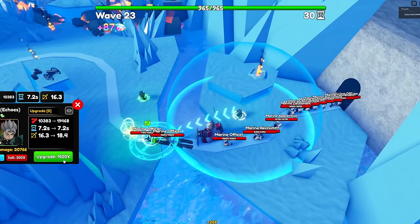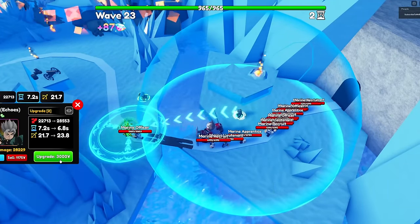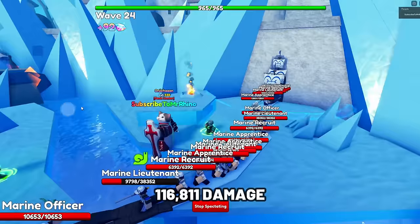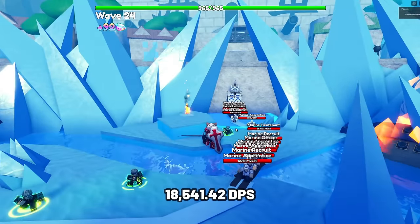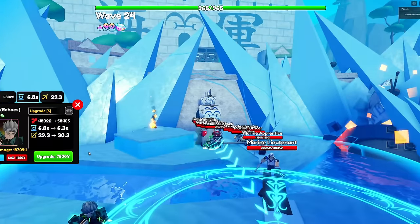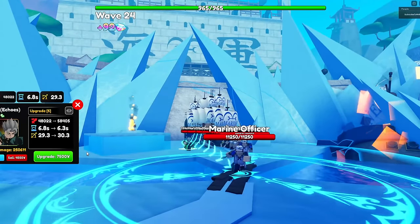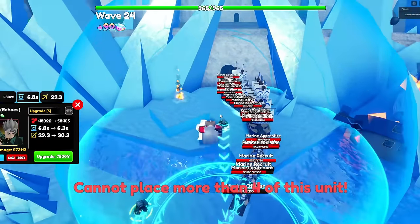Next unit is Koichi Echoes. Koichi is one of the best ground and support units — at later upgrades he becomes a hybrid and slows enemies, which is extremely good in Update 18. At max upgrade, he has 116,811 damage with a SPI of 6.3 seconds, making his DPS 18,541.42. At later upgrades, his slow makes enemies 80% slower, which is basically a freeze — he is the first unit in a while to hit both air and ground while slowing.